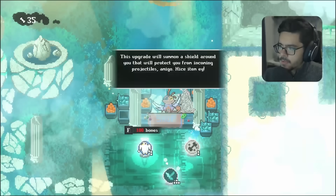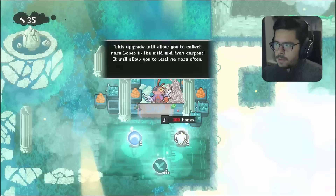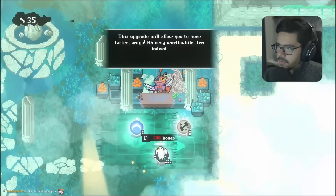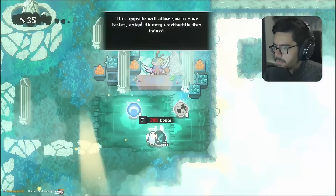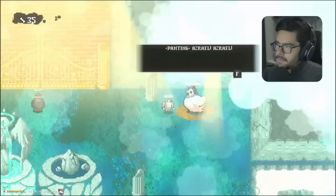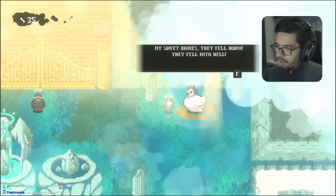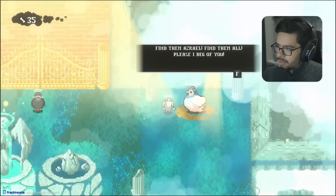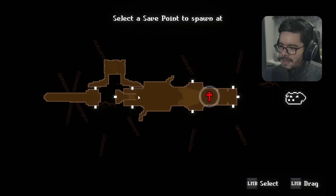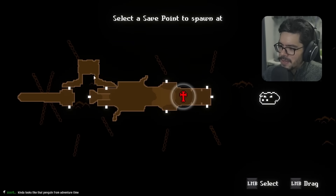We can buy upgrades in heaven: a shield against projectiles, more bone collection, faster movement — each takes a certain number of slots. God also wants us to find babies that fell into hell — Grub equivalents. This is a Metroidvania style map from a different perspective, which is neat.